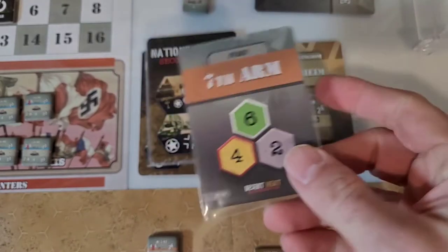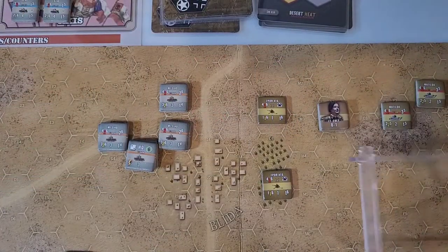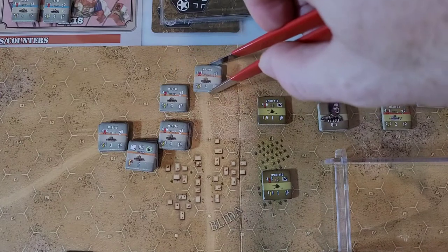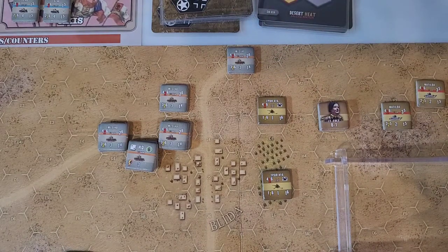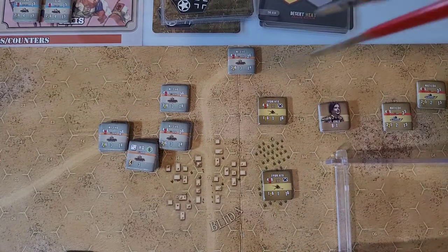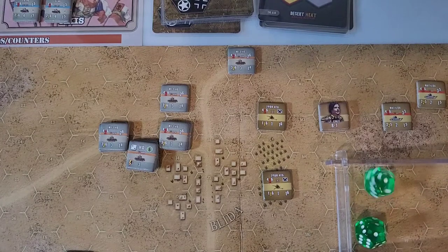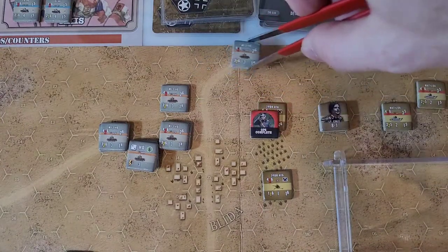Moving on to the next card — the seventh armor gets activated. Let's go to the board. We've got our seventh armor here. We'll start moving these units to see what we can get across. He moves one, two, and fires. Fives will hit. This unit is reduced, so it's a four-to-five attack. We get two dice with fives to hit — and no hits at all. So that one is ops complete.